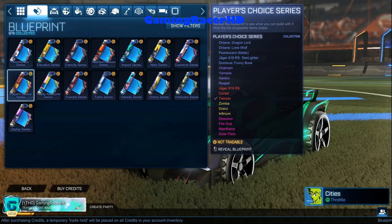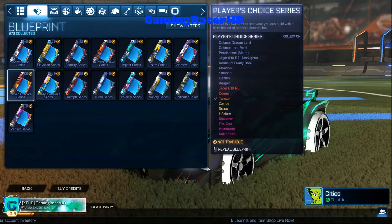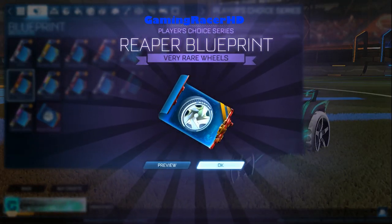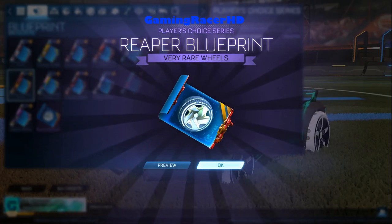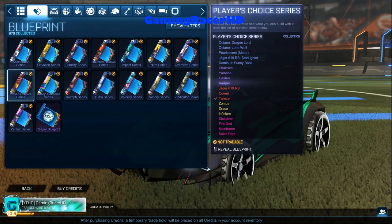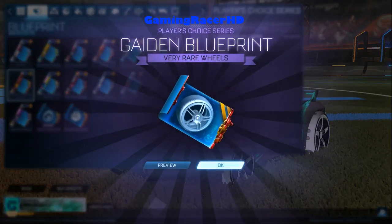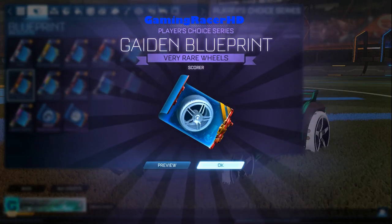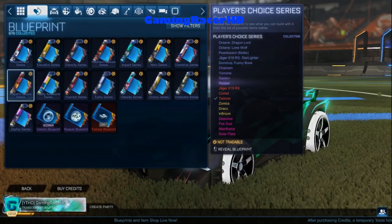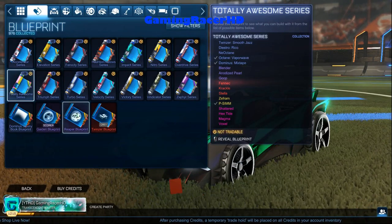I had four Players Choice crates in my inventory and they've turned into four blueprints. Let's check out the Players Choice series blueprints first. We've got Reaper blueprints — looks like default wheels. I have to click each one individually, which is a bit annoying — you can't do them all at once. We've got Squarer Gaiden wheels.